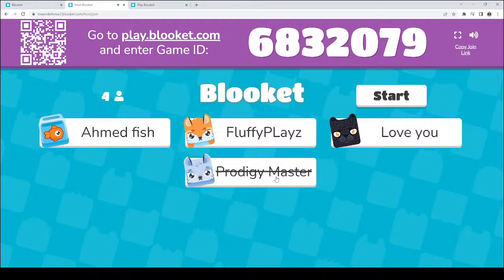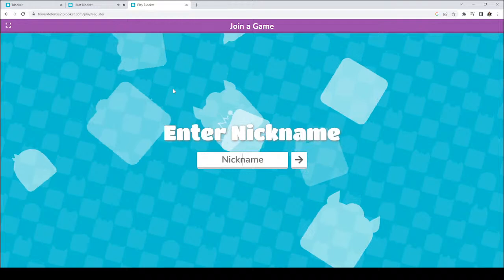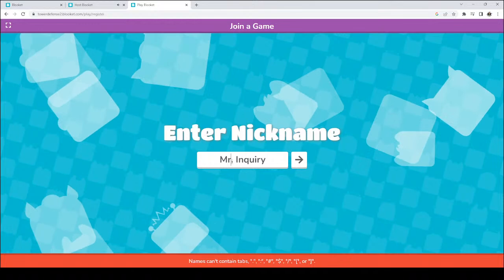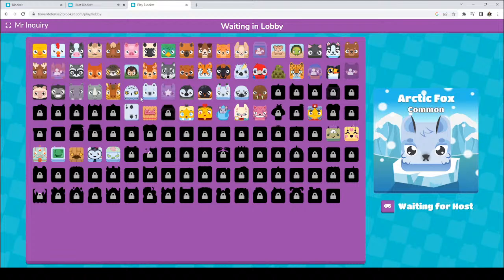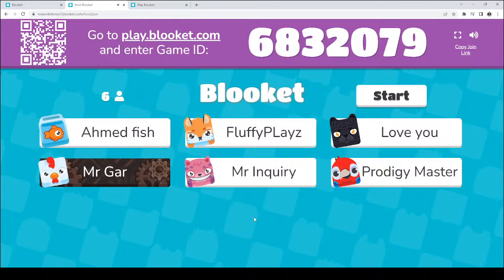We got some people joining. Ahmed, we've got you. FluffyPlays, we've got you. ProdigyMaster, love you — that is awesome. So let's give just a couple more minutes to see if other people can join. 683-2079. I love to play with you guys, super excited to join you. Alright, I think today I want to be the Cheshire Cats. We're waiting for the host, which is me. Looks like we have six in here, which is awesome. Hey Mr. Gar, great to have you here.